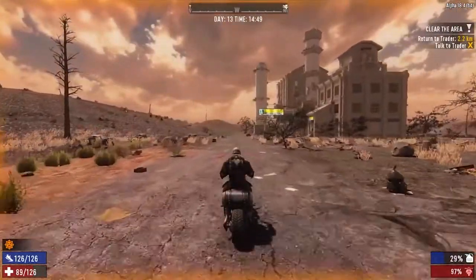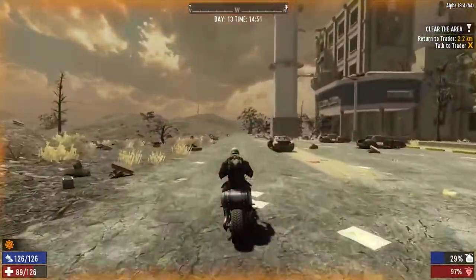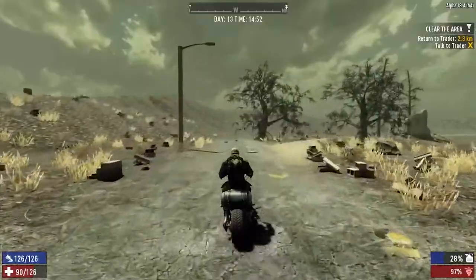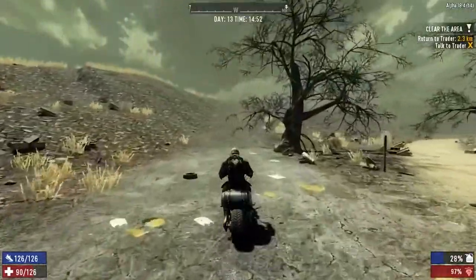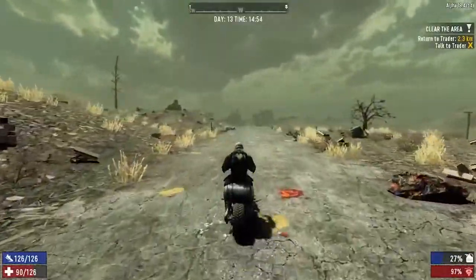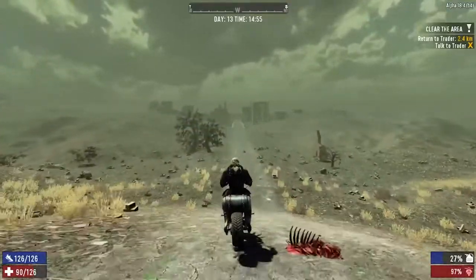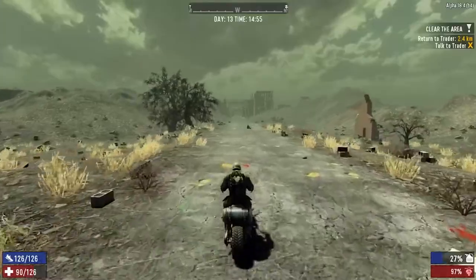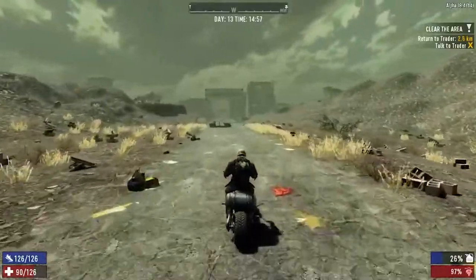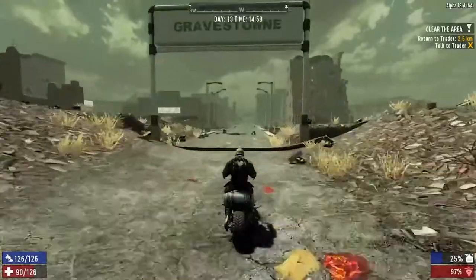There's our first factory of the game — the Shamway factory. We're officially in the wasteland biome now. We're going to follow this road down to Gravestown. You're fine on the road so you're not going to find landmines on the road — as long as you stay on the main roads you should be alright.